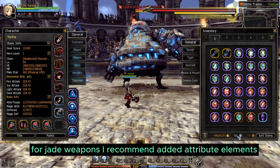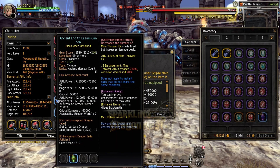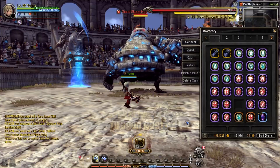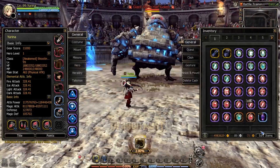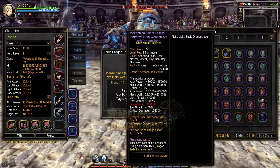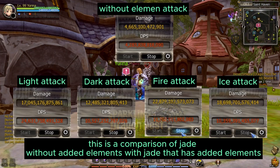For Jade Weapons, I recommend Added Attribute Elements. I will test and compare the damage between Jade Weapons without elements and those with elements. This is the comparison of Jade without added elements versus Jade that has added elements.